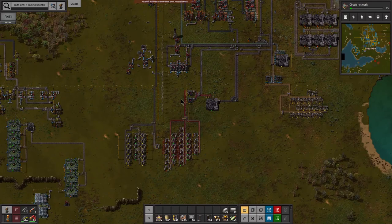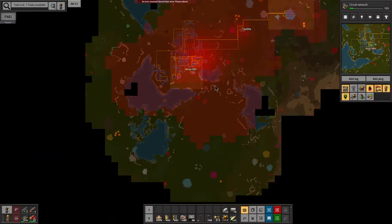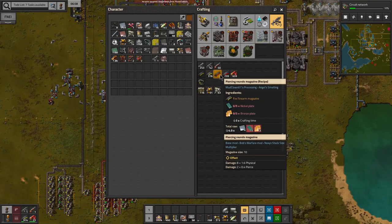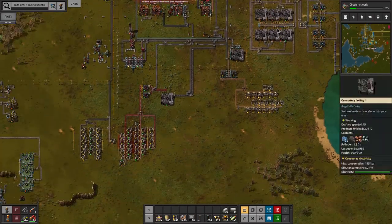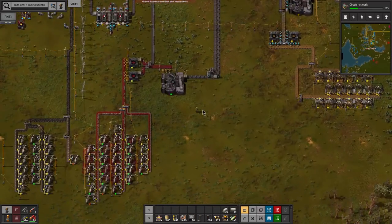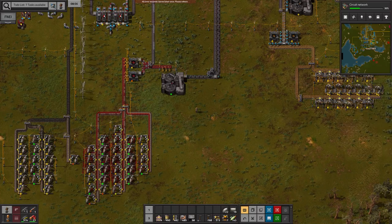Now that we've got the purified water set up, next time we're going to set up nickel and bronze production so we can get our bullets done. We're spreading out our pollution and we're definitely going to be needing those armor-piercing bullets — which use nickel plates and bronze plates in the recipe. We're also going to do the changeover for flotation and scale up a lot of these things, but I want to get the bullets done first. See you guys in the next one where we'll be cooking nickel and making bronze for piercing bullets.